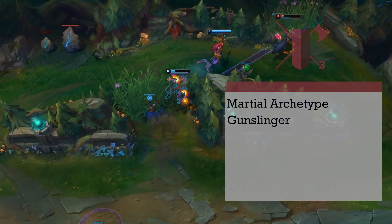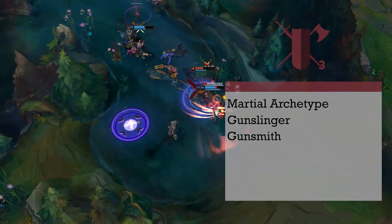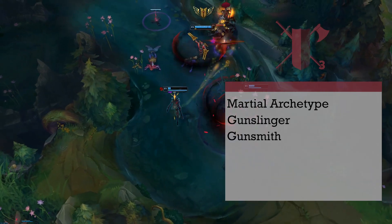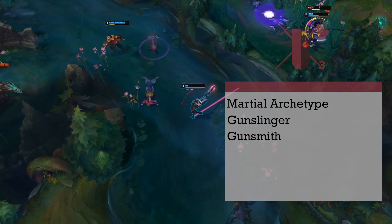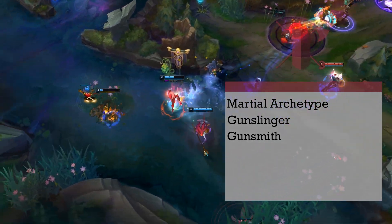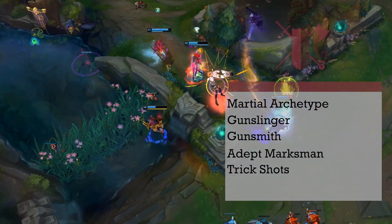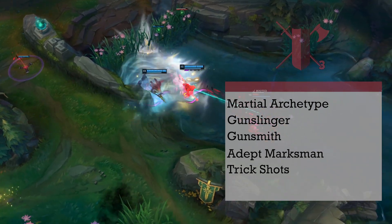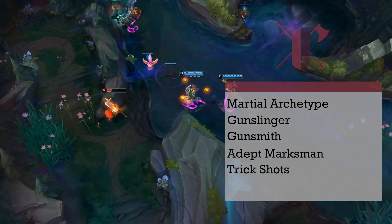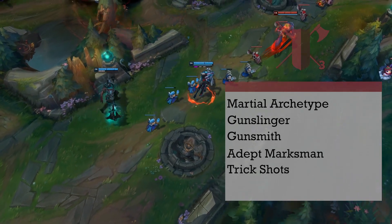Level 3 fighters choose their martial archetype — we're going with Gunslinger. This gives us Firearm Proficiency and the Gunsmith feature, which walks you through the properties of the firearms you can craft. The Reload property indicates how many shots can be fired before you spend an attack or action to reload. Misfire is a property to be wary of — if you roll that number or lower, your firearm needs repair before firing again. The Explosive property will help us with the bounce of Jhin's Dancing Grenade; everything within 5 feet of the target must make a Dex save or take 1d8 fire damage. Adept Marksman gives us Trick Shots and Grit — Grit is a pool of points equal to your Wisdom mod that activates your Trick Shots. We get 2 options at this level: Violent Shot, which provides extra damage on our 4th shot by spending Grit Points to add extra damage dice, and Winging Shot for our W, Deadly Flourish, which lets you spend 1 Grit Point to force a Strength save and knock the target prone on a failure.